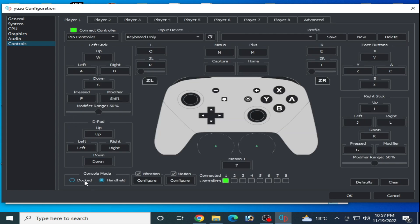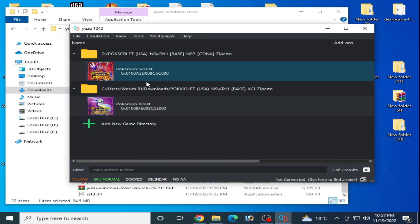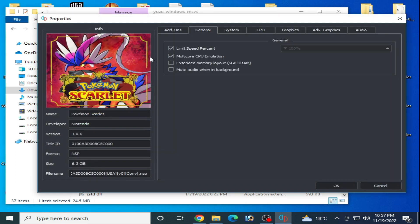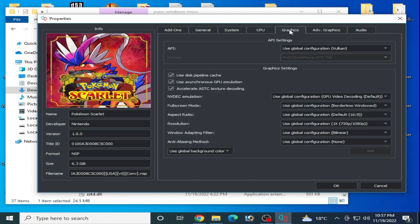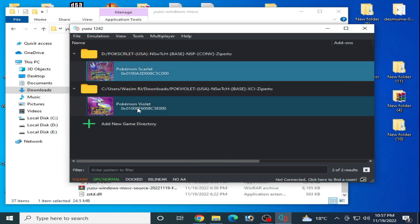Go to Audio and Controls. If your game is 32-bit then select Handheld, and if your game is 64-bit then select Docked. Click OK. Make sure your settings for Yuzu are the same for your games — right click and go to Properties, then General: multi-core on, GPU Auto, Graphics Vulkan, and OK. Settings are the same.